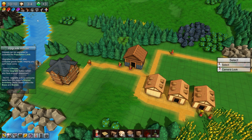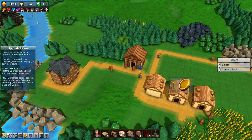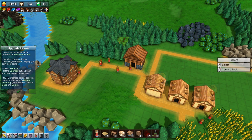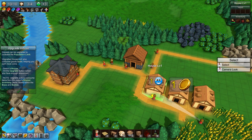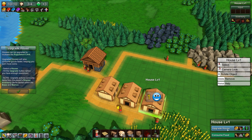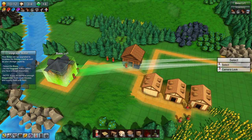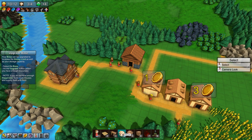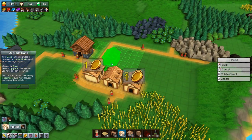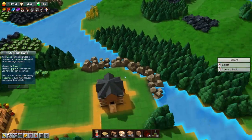Houses can be upgraded to increase the population limit. Upgraded houses will also consume goods faster, helping you earn more coins. Select a house, upgrade it when you have enough resources. So we're going to upgrade these newer ones because they're a bit nicer located. Your base can be upgraded to increase the house limit as well - we're at three of four. So we can put another house down at least. I like it already - this is a nice looking town.